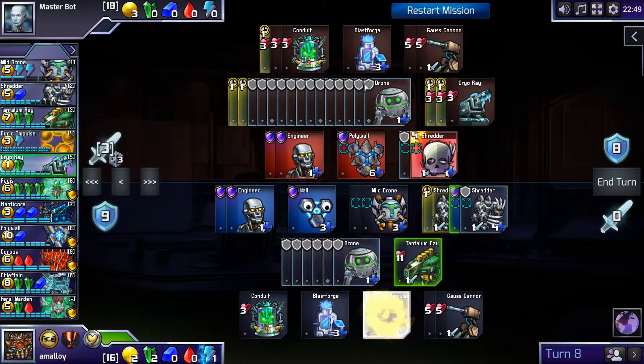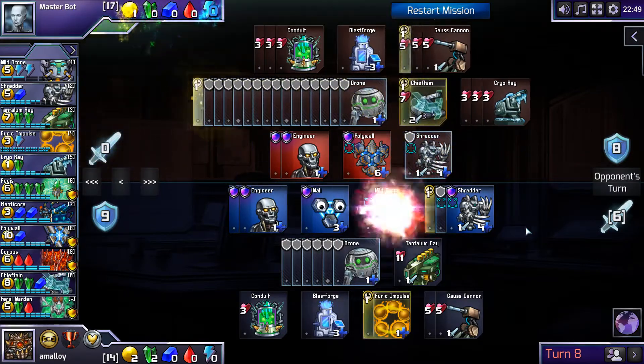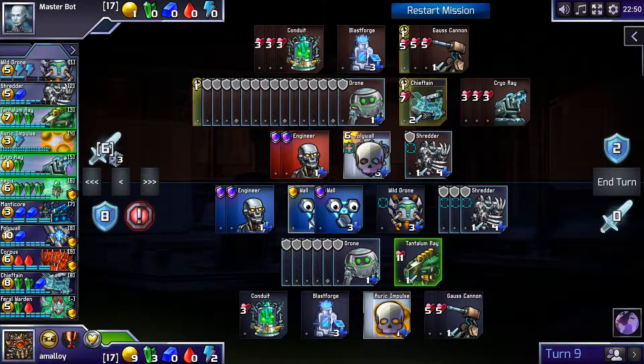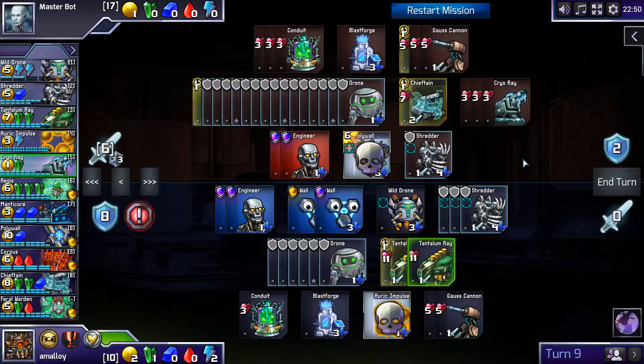I think I want an Auric Impulse — of course that's better than a drone. Then next turn I can get another Tantalum Ray and another Shredder. I don't know about these Cryo Rays from him — doesn't seem like a great play. I can get the Polywall here, which is pretty cool. I was thinking of building a wall to defend the drones, but if he wants to, he can freeze my two Engineers and kill both walls.